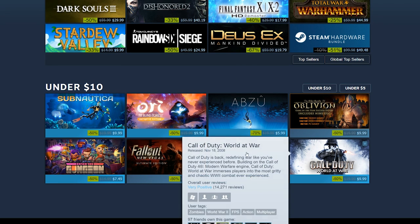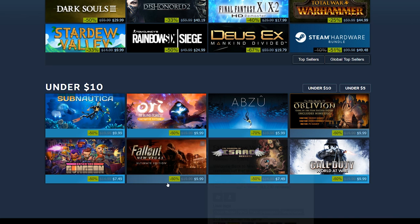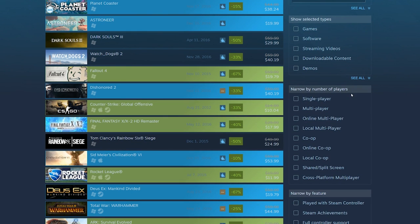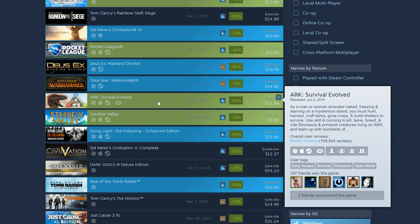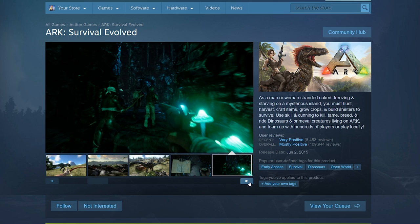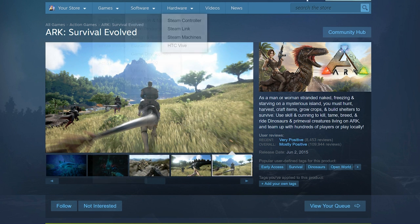The Binding of Isaac: Rebirth is a great game — I'd highly recommend it if you're a fan of roguelikes. Ori and the Blind Forest and Enter the Gungeon I also want. ARK: Survival Evolved is only $12 — a fantastic dinosaur survival game. You need a high-end computer to play it properly, but it's a fantastic game especially with friends. I played it with someone earlier this year and it was a joy.